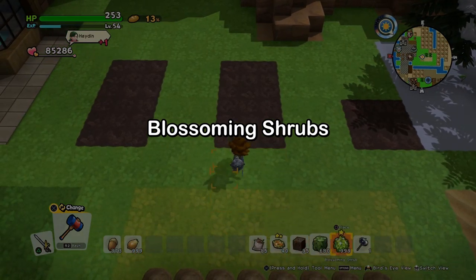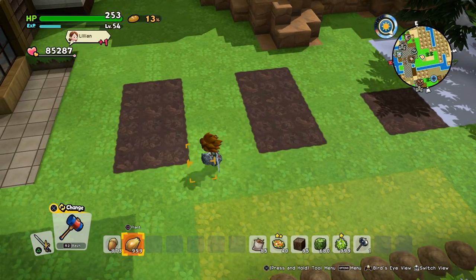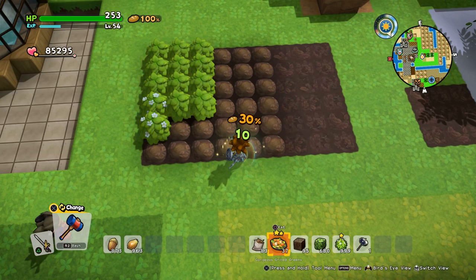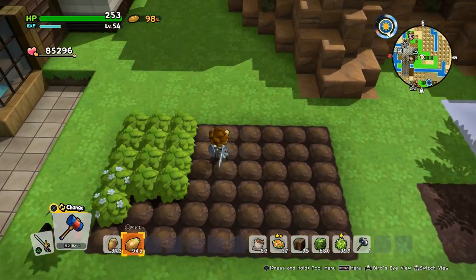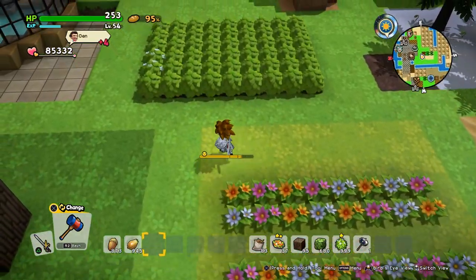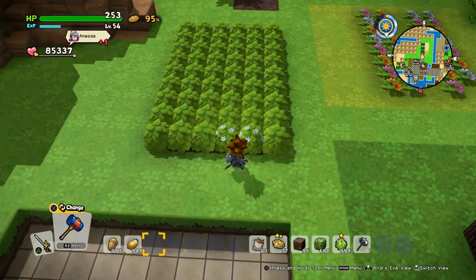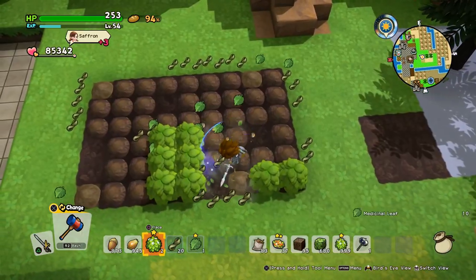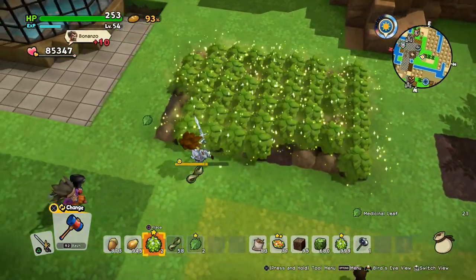When you want to farm the blossoming shrub, it has about a 3% chance to show up when you plant medicinal shrub seeds. We were lucky — there are two right at the start! It could also happen that you plant the whole field and nothing comes out. You harvest them with your hammer to pick them up, and destroy the others with your sword. Some seeds will go missing over time — just rinse and repeat.